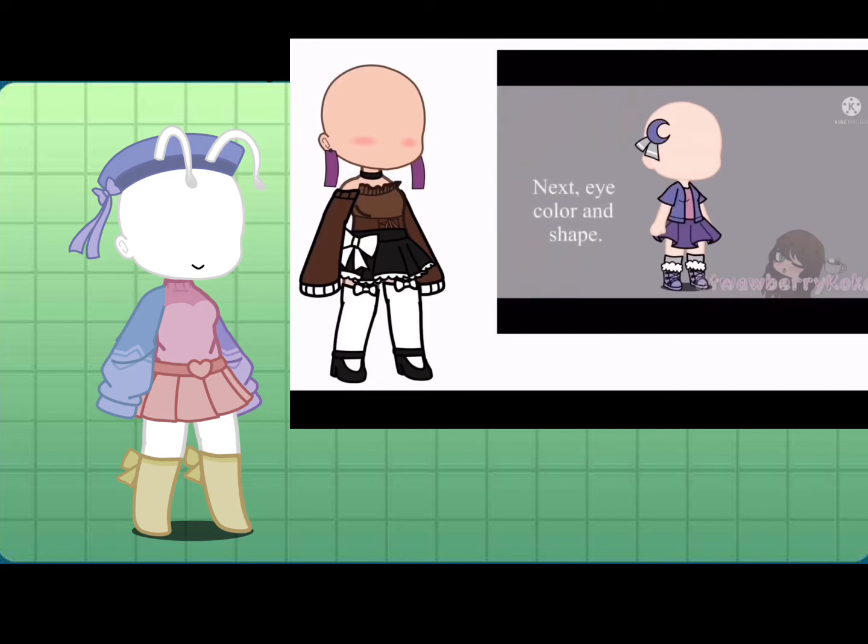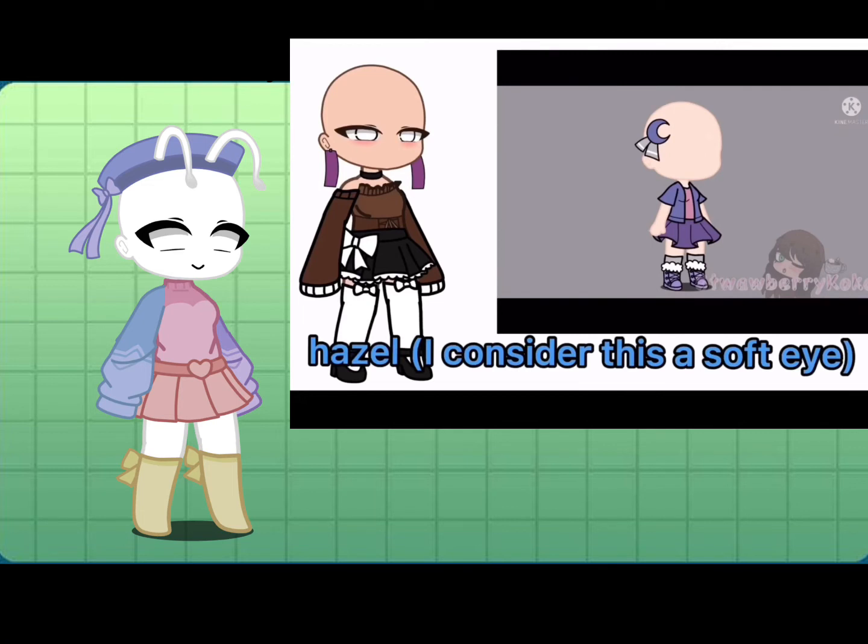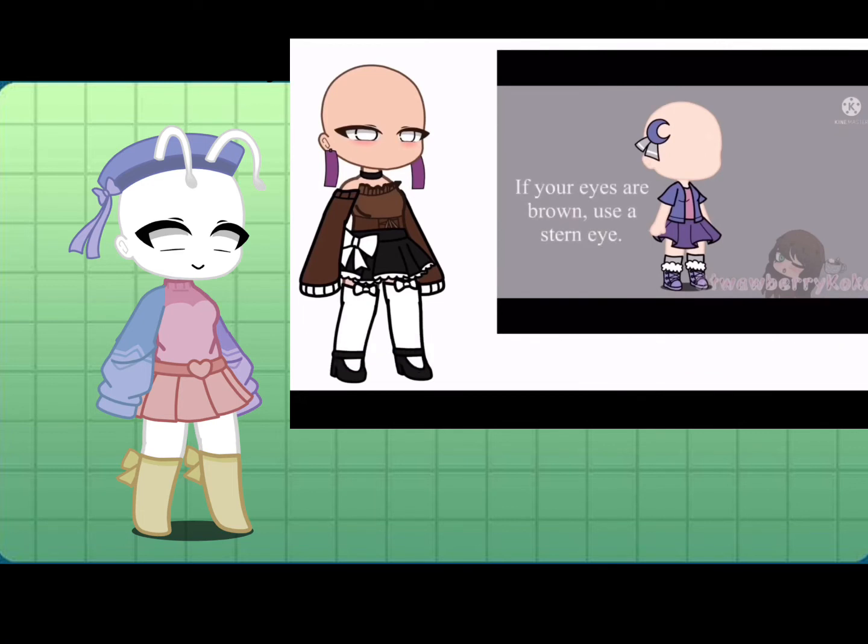Next, eye color and shape. If your eyes are green or hazel, make a soft eye. If your eyes are brown, use a stern eye. If your eyes are blue or gray, use an eye shape that has pointy parts or makeup. If you have heterochromia or anything else, do any eye. For eye color: green, hazel, gray, or blue eyes use a light color; heterochromia uses a dark color; brown eyes use a vibrant color.